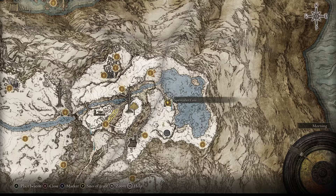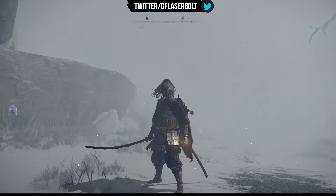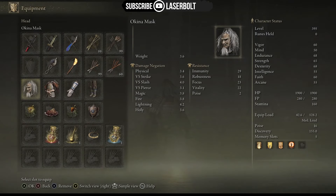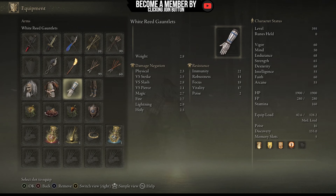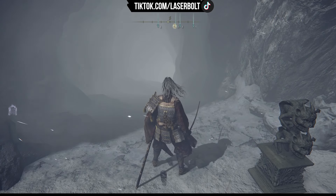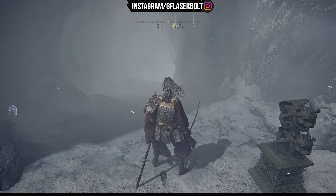You'll end up right in front of the cave, which is close to the lake where there is a big dragon. Let me show you the outfit — I think it looks pretty good. Note: this does not come with the Okina Mask, but I think it goes well with this outfit. The armor stats are pretty good for a samurai set. You get the Yaura Reed gauntlets and the Yaura Reed greaves. Now you need to go inside this cave — just follow along what I'm showing you.